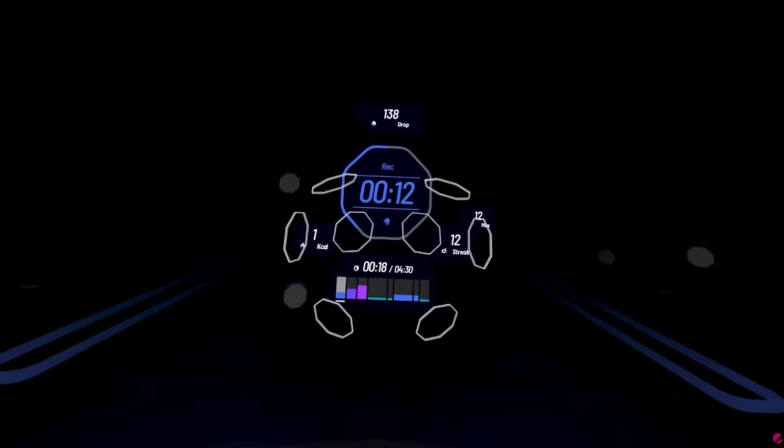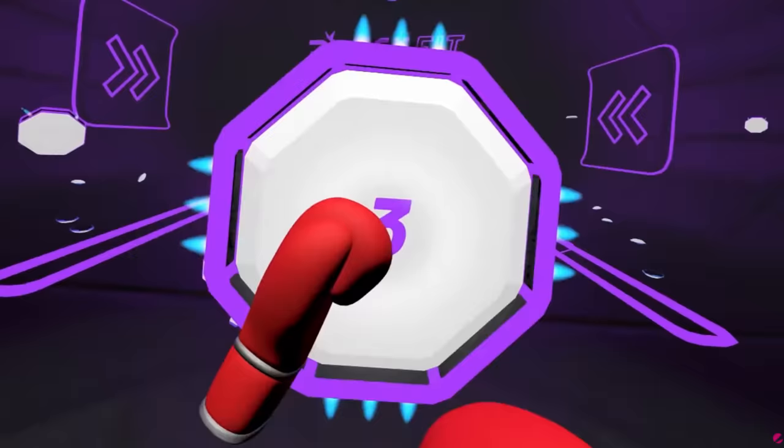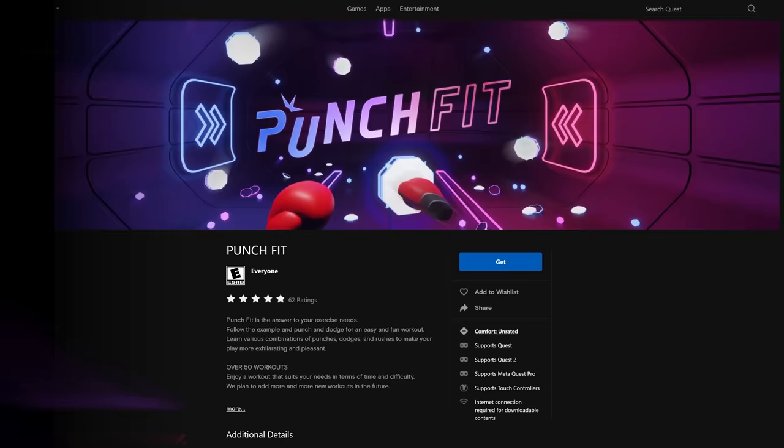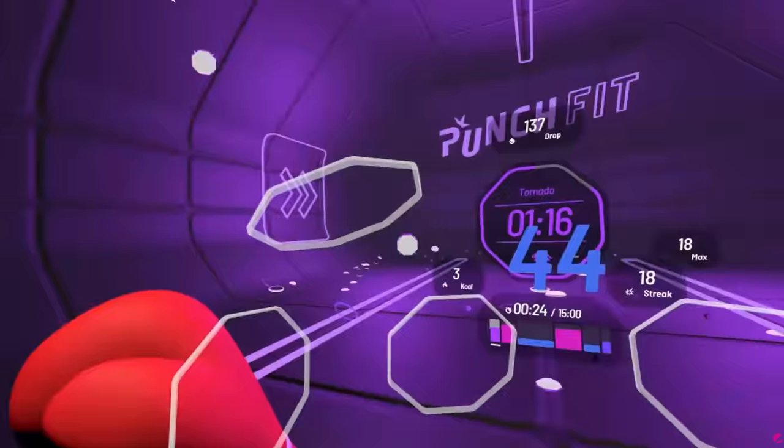Punch Fit is a recent addition to App Lab, only coming out on August 16th of 2022, from developer The Strippers — although that doesn't seem to have anything to do with the actual game. Punch Fit is focused on fitness and activity, advertising over 50 workouts and primarily being a boxing game. It only has 88% five-star ratings, but with 10% four-star and only 2% three-star, it does have an extremely high rating from people who have played it.